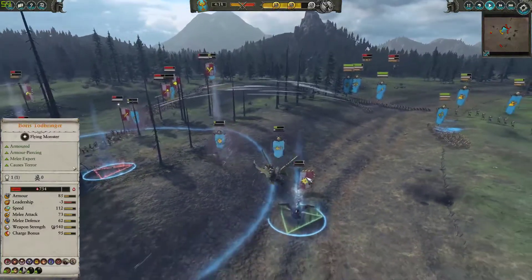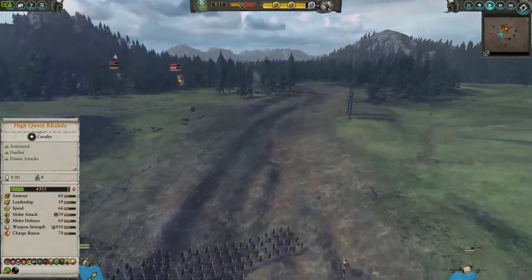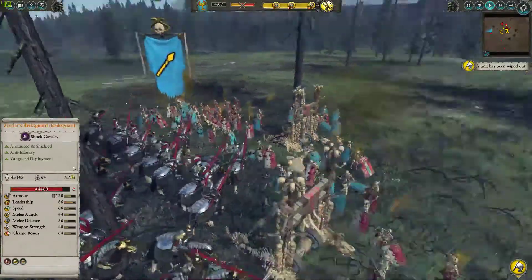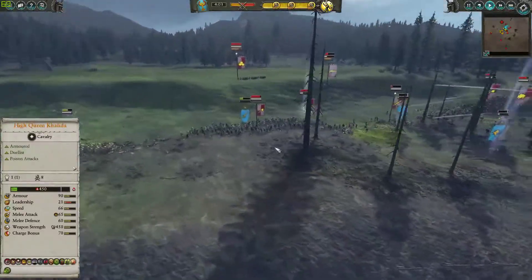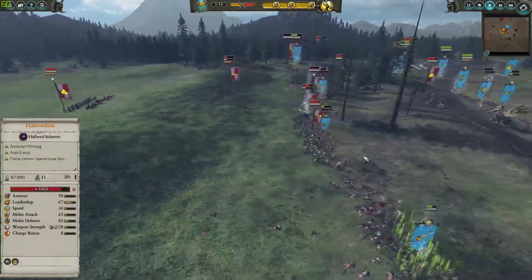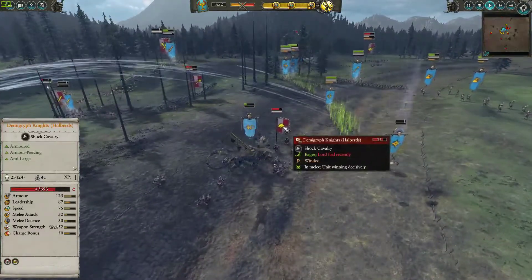At least Boris took some damage from that Necrosphinx as well, and the Outriders were fended off. But the Zintler's Guard is able to just tear down all of the skeletons, and they're unable to do anything against them. The last tier pops quite fast — I was waiting to go after those cannons, but that's why I didn't send anything after that. I kept my Necrosphinx back here to deal with the Demogryph Knights.